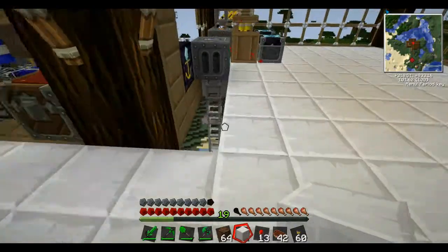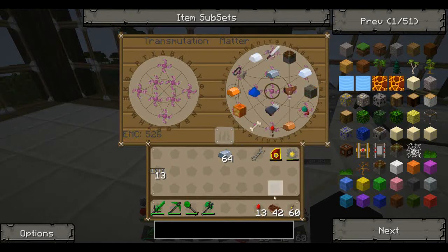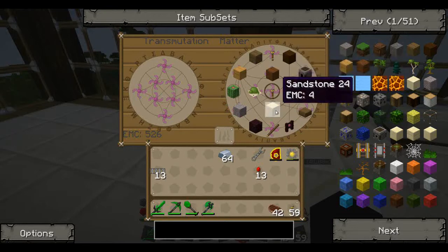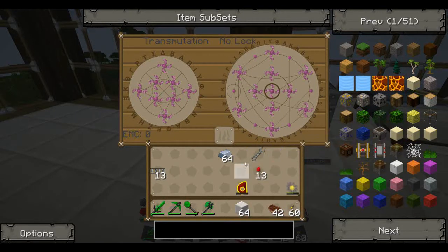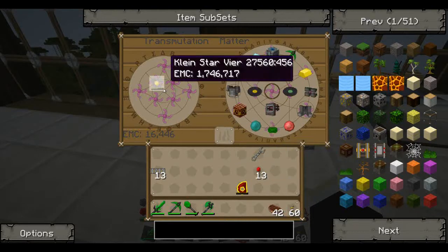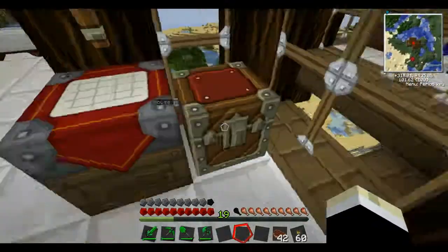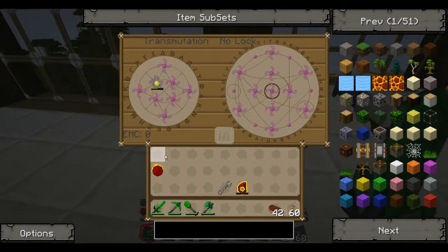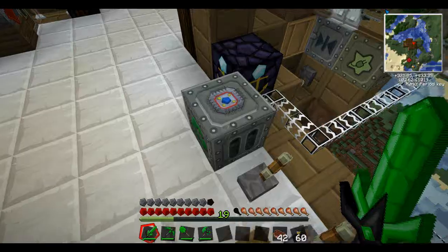With the UU matter we get. It takes quite a few stacks. We'll get stacks of UU matter, which is crucial for everything else, really. It's a really important thing to get. Quantum armor is sweet — and we got another red matter. That's awesome, really cool. Getting a lot of these — it makes them so fast. It's great, love it.